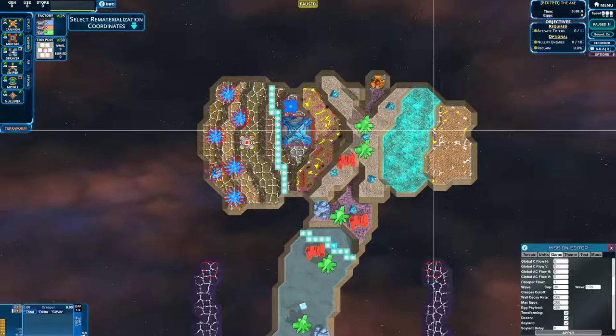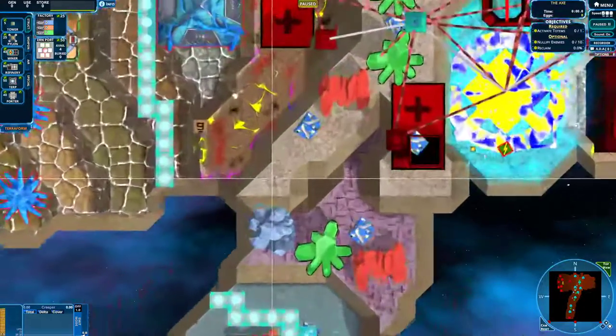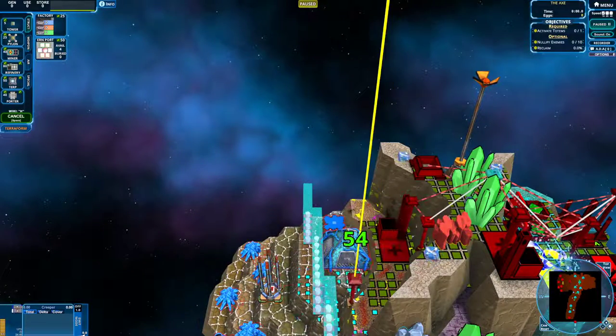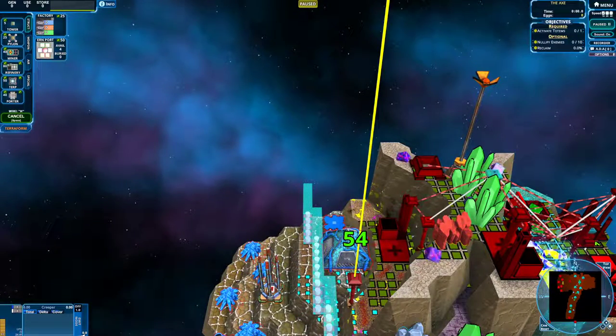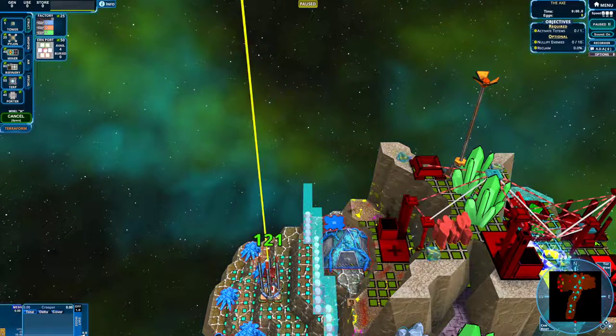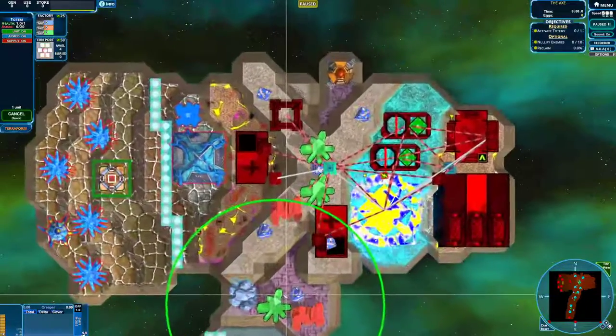I'll show you what setup I ended up with. The trick is that this terrain right here — if you try and build a tower here, it's going to be too far away. However, if you lower the terrain to terrain height 9, a tower can connect to this totem. So that's exactly what we're going to do.